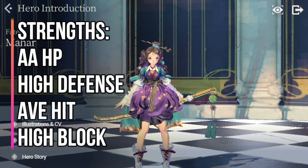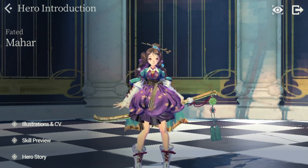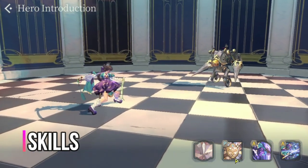For her strengths, she has above average HP, high defense, average hit, and high block. For her weaknesses, she has low attack, low dodge, low crit hit, and low attack speed. She is typically a tank and defender — she doesn't deal much damage but absorbs a lot of hits.